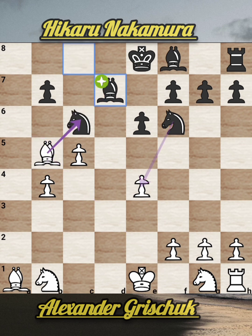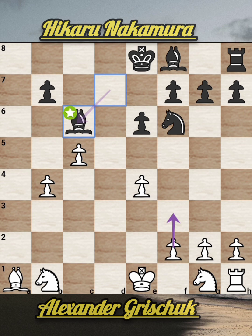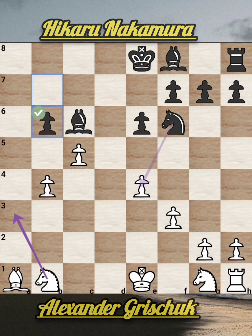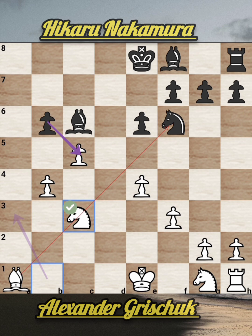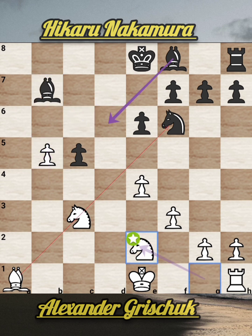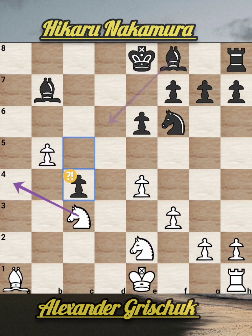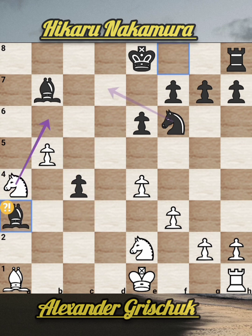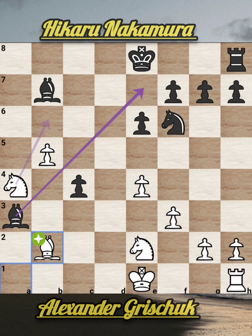The bishop has pinned the knight to the king. So bishop d7, bishop takes c6, bishop takes c6, f3 comes to defend the pawn from knight b6 attacking the c5 pawn. Knight comes to c3, b takes c5, now b5 attacks the bishop so bishop goes to b7, knight g to e2, c4, knight a4, bishop a3, bishop b2.